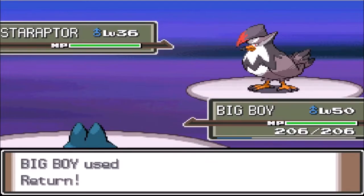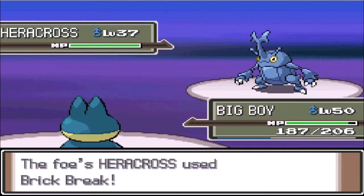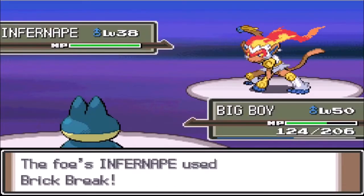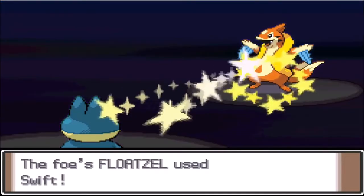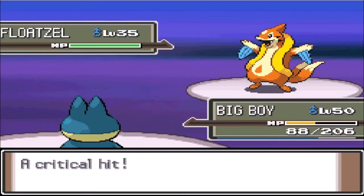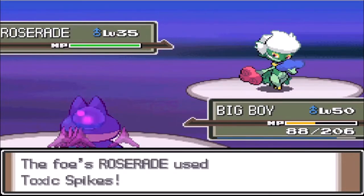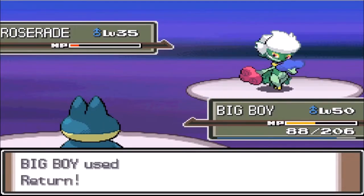We have to fight Barry yet again. Staravia starts out with Double Team and we hit it with Return one-shotting it. Monferno comes out and hits with Brick Break doing decent damage, but we Return it out in one shot. Roserade goes for Toxic Spikes and we Return it out too. Heracross uses Swift which doesn't do much even as a crit, so Return one-shots it. Being over-leveled is working in my favor — this fight was a lot easier than I expected.